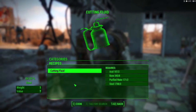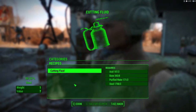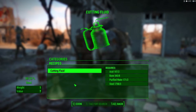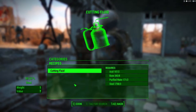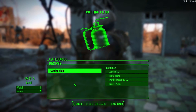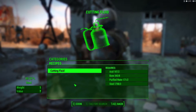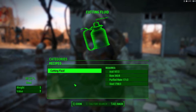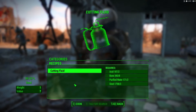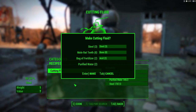The requirements for cutting fluid are a bit different than for vegetable starch. You need 3 steel, but you only get 1 steel back, so you lose 2 steel per cutting fluid you make. You also need 2 acid, 8 bones — which I always manage to grab a few of — and purified water. So you can just create your cutting fluid and that will give you a lot of oil.